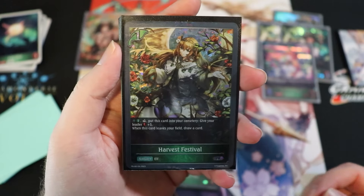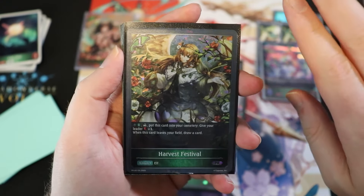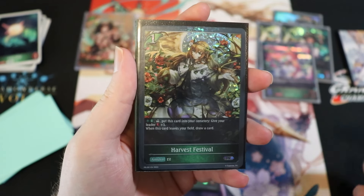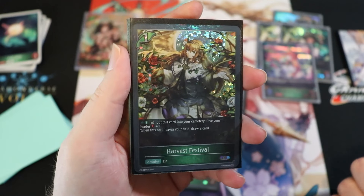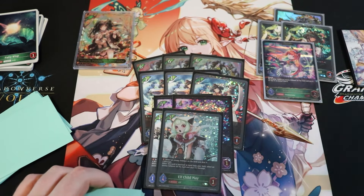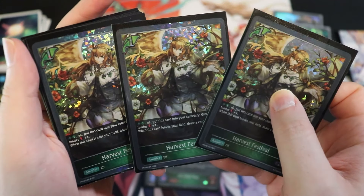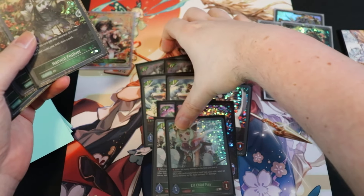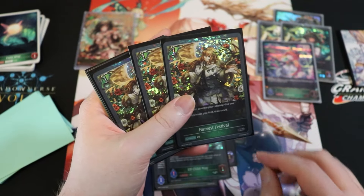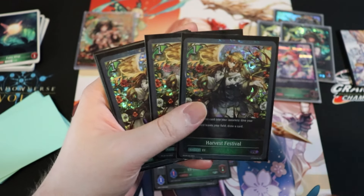Next is Harvest Festival, a one-cost amulet. You can pay one to activate it, send it to the cemetery, and heal your leader for one. When it leaves the field, draw a card. The key play is bouncing it repeatedly — each bounce draws a card — and you can crack it at some point for the heal. Running a full set of three; it's essential for fueling hand size for effects like King Elephant.